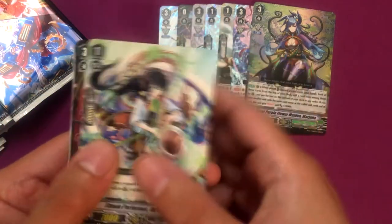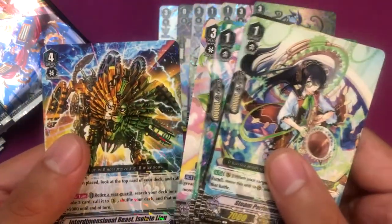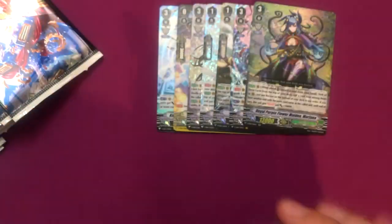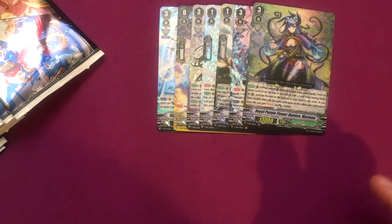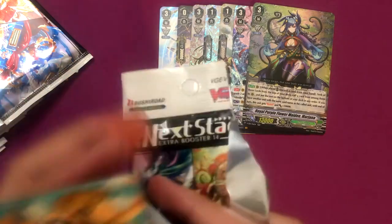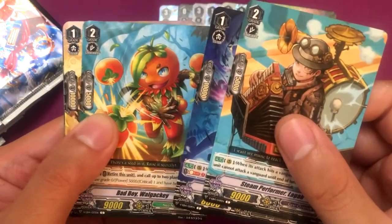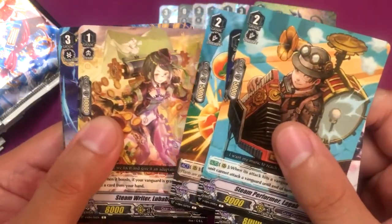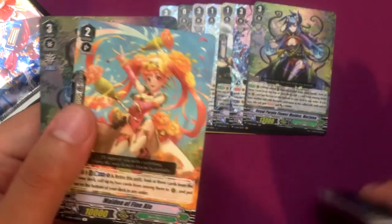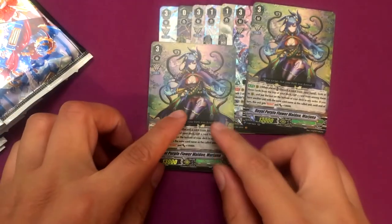Don't proxy them - they give out so many of them. Interdimensional Beast Isolate Lion and Headwind Knight Salim. Don't proxy tokens or imaginary gifts or orders - they give it to you, just use them. Maiden of Fine Ale and another Royal Purple Flower Maiden Marjana for this box.